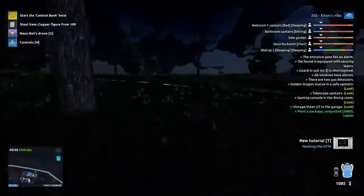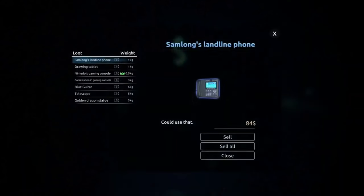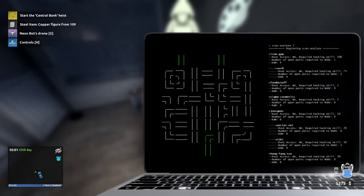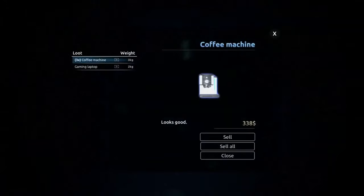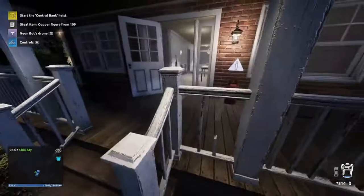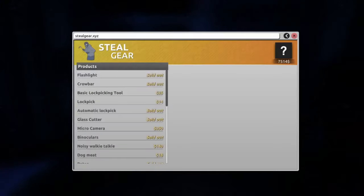Let's go straight to the hideout and not mess about. Let's have a quick look at what we can sell. Let's hack into this. Let's go here — sell, sell, sell. Let's see if we can get a trunk on then. Steel gear.